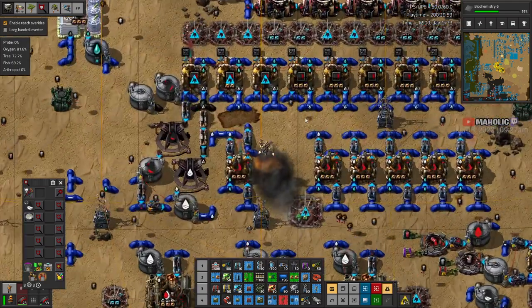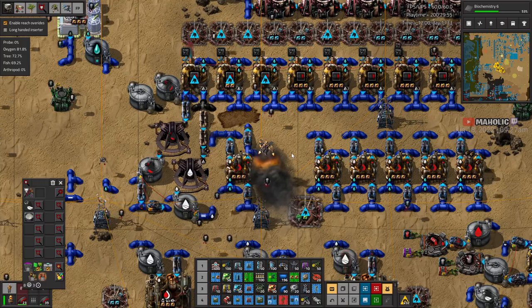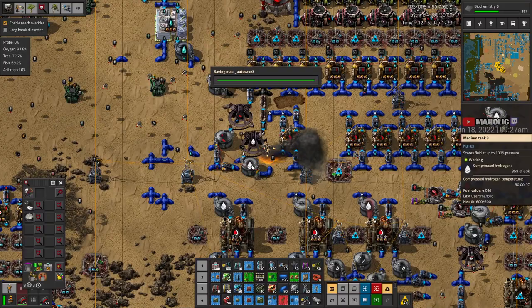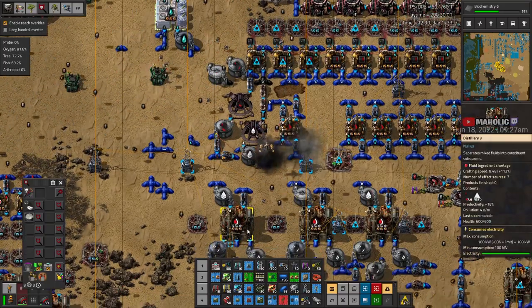Can I put a productivity module on that? Oh, I can — it's just taking a while to build them. Ah, that's where our modules are going — into this factory. We've got a little bit of carbon dioxide and stuff.